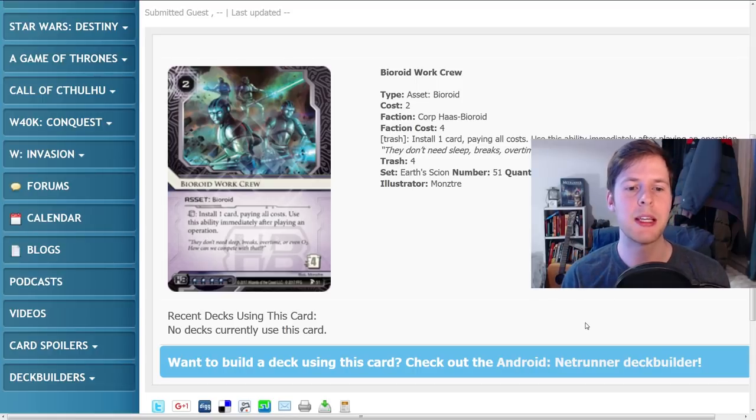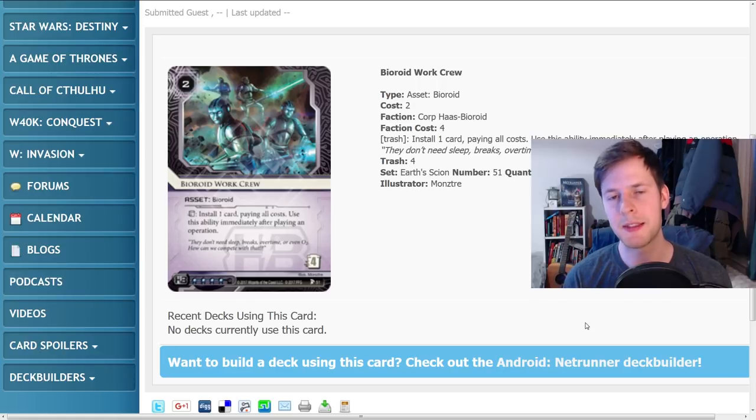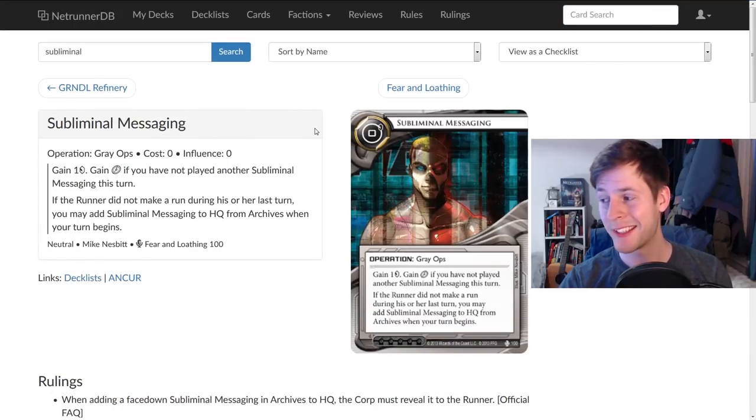This one says you have to trash Biroid Work Crew to install one card paying all costs, and you can use this ability only immediately after playing an operation. So the idea is you play an operation, you rez this, you trash this, and you can install a card. On face value that doesn't seem that good, because you spend a click installing this and you're basically trading that click later. But being able to install a card for free a turn later is a really big deal considering how good HB is at fast advancing. Let's go through all the options of why this card's so good.